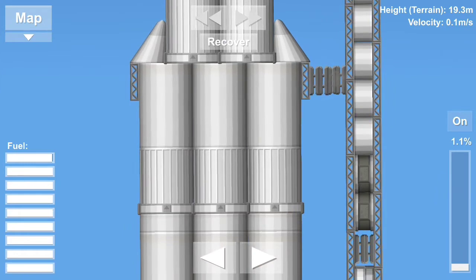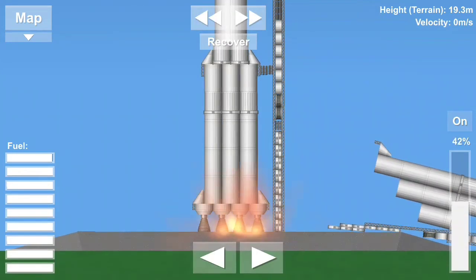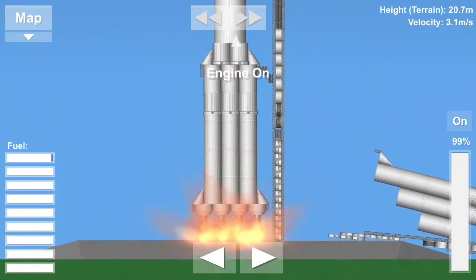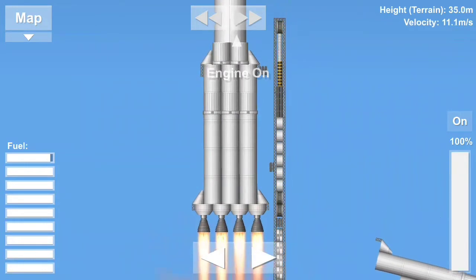Ignition sequence start. 6, 5, 4, 3, 2, 1, 0. All engines running. Liftoff. We have a liftoff.